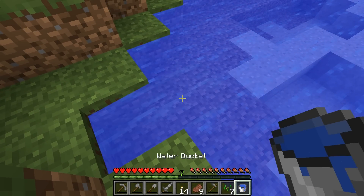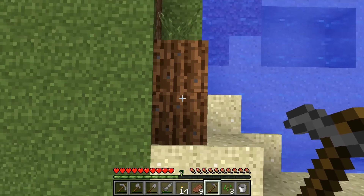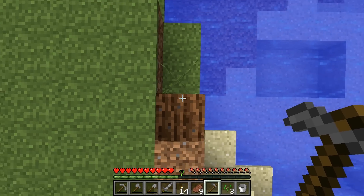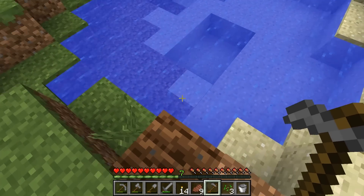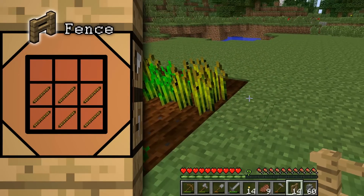The second thing to know is farmland and crops can be trampled by you, animals, and monsters. Just so long as nothing jumps on the crops there shouldn't be a problem. To be safe though it's a good idea to fence off or enclose any crops you plant, as well as properly light them to keep mobs from spawning on them.